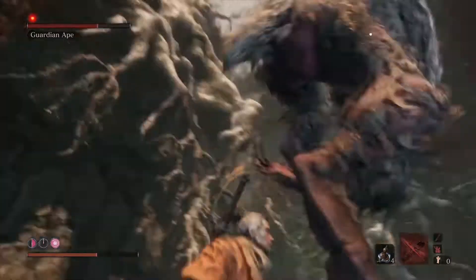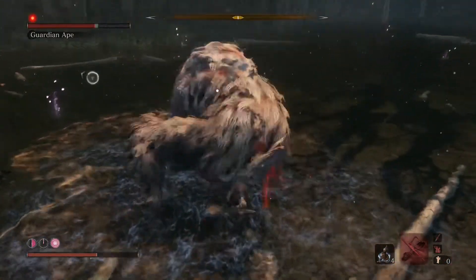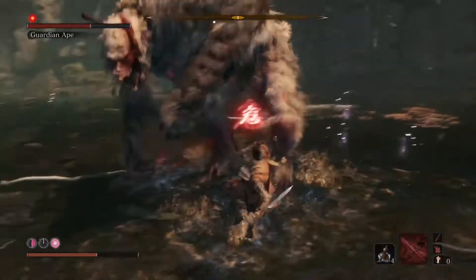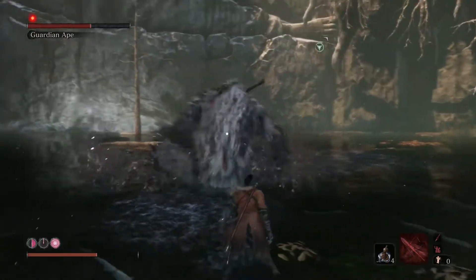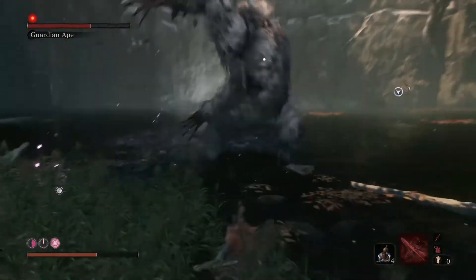He's doing the dung thing - get underneath him, get behind him, some free hits in there. Watch out for that grab; if it gets you and you see that red kanji symbol, jump away. Keep an eye out for that.